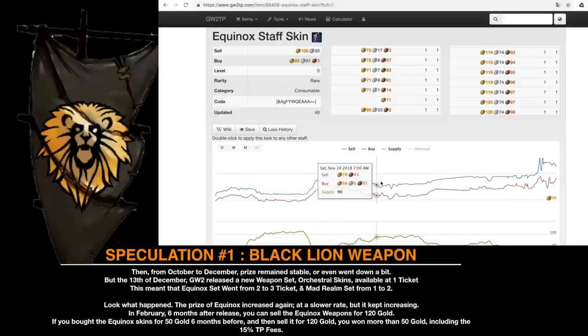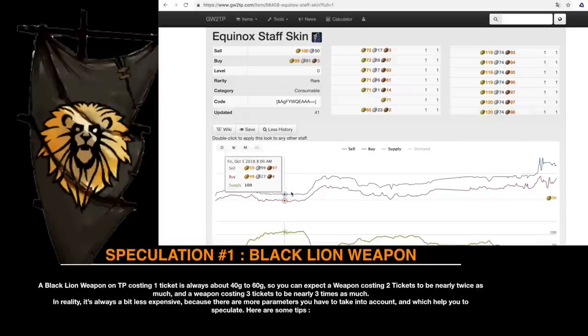Then from October to December, the price remained stable or even went down a bit. But on the 13th of December, Guild Wars 2 released a new weapon set — orchestral skins — available at one ticket. This meant the Equinox set went from two to three tickets, and the Madriam set from one to two. The price of the Equinox increased again, at a slower rate, but it kept increasing. In February, six months after release, you can sell the Equinox weapon for 120 gold. A Black Lion weapon costing one ticket is always about 40 to 60 gold, so you can expect a weapon costing two tickets to be nearly twice as much, and a weapon costing three tickets to be nearly three times as much.